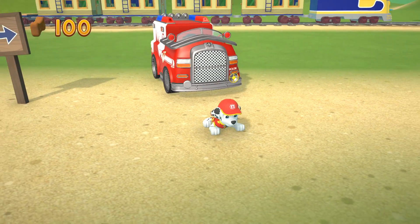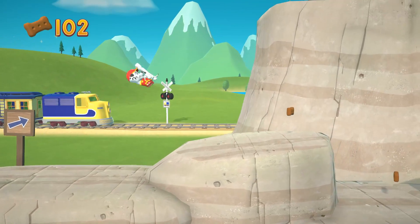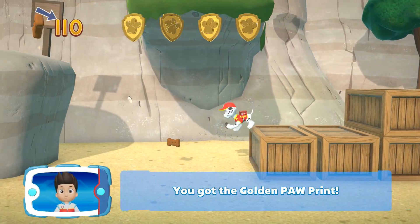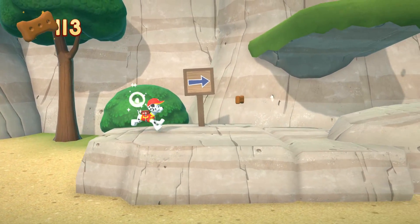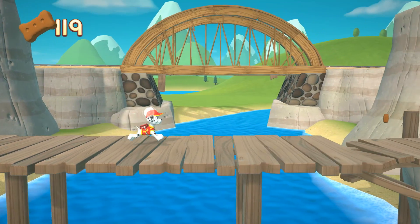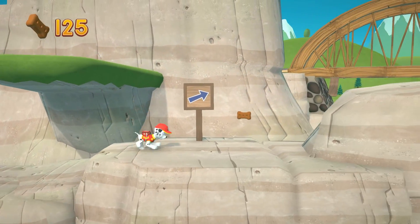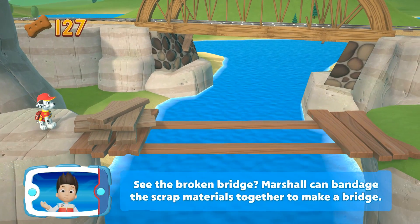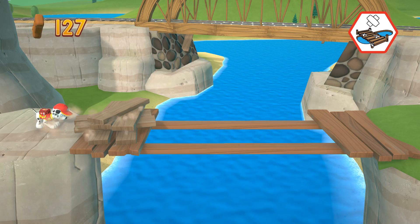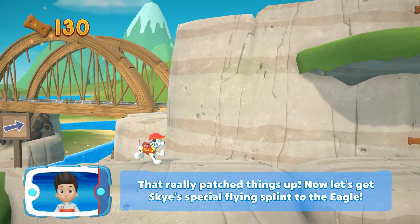Medic Marshall, let's keep moving. There's a golden paw print nearby — you've got the golden paw print! See if you can find them all. You've got the pup treats. See the broken bridge? Marshall can bandage the scrap materials together to make a bridge. To help Medic Marshall use his bandage...